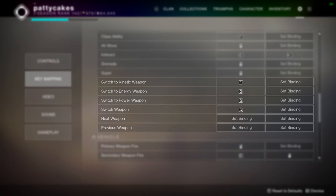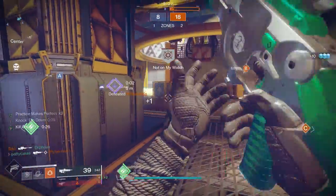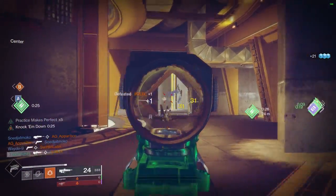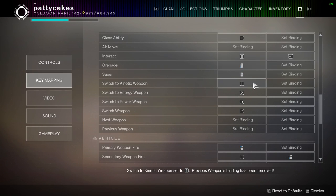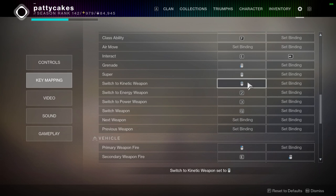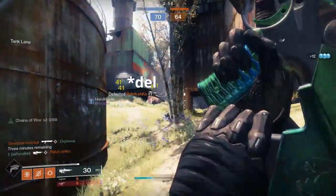For weapon swapping, I use 1, 2, and 3 for my kinetic, energy, and power weapons, and I also have Q bound as my switch weapon key. This is another habit from Counter-Strike, and I find it a bit faster to hit Q than reaching up to hit 1 or 2 when I need to quickly switch between a hand cannon, shotgun, and sniper. A quick warning: one big mistake I see a lot of new players making is keeping their next weapon and previous weapon bound to the mouse wheel. This is a major mistake because it's way too easy to accidentally scroll past the weapon you're intending to swap to. If you absolutely insist on using your mouse wheel to switch weapons, the much better way is to bind scroll up to your kinetic weapon, scroll down to energy, and then middle mouse or some other key goes to your heavy weapon - though I still don't think this is an ideal binding setup.